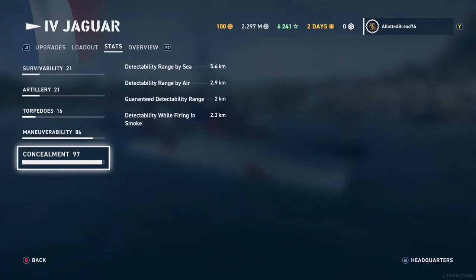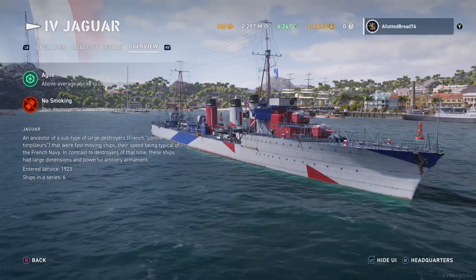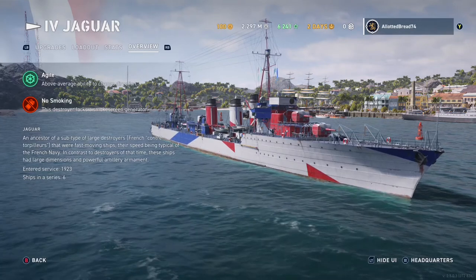Concealment detectability range by sea is 5.6 kilometers, by air is 2.9 kilometers, guaranteed is always 2 kilometers, and detectability while firing in smoke is 2.3. However, that last one you'll rarely benefit from because you don't have your own smoke screen generator. There's no smoke — this ship is fairly agile and fast but you may just drift around corners rather than actually doing something.